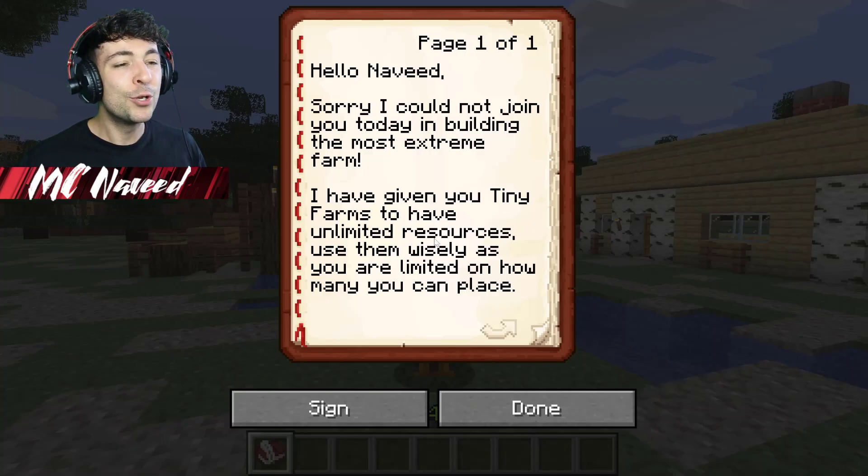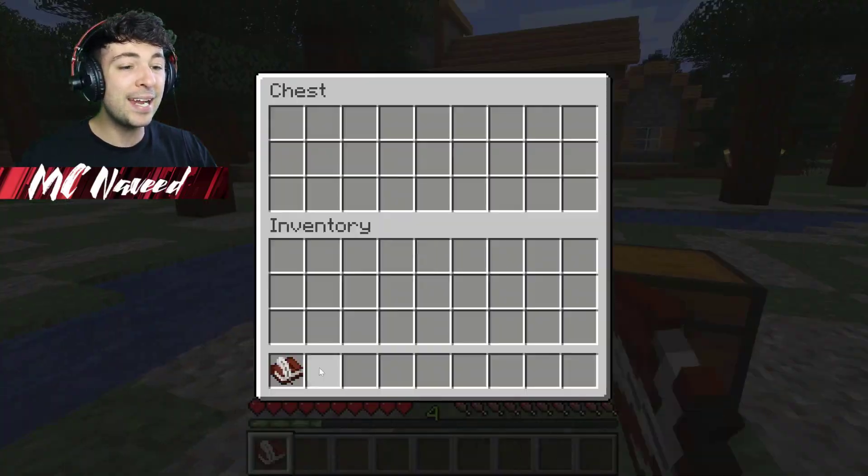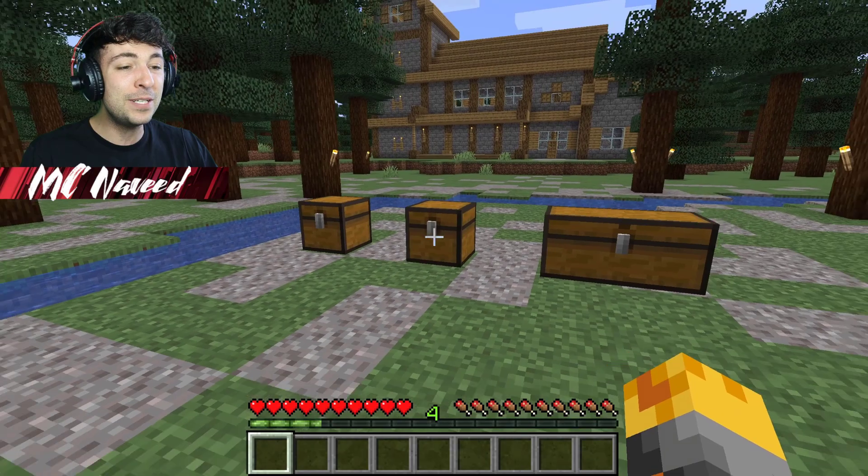The book reads: 'Hello Naveed, sorry I could not join you today in building the most extreme farm. I have given you tiny farms with unlimited resources. Use them wisely as you are limited on how many you can place.' So we can go ahead and get any items we want? That's gonna be so great.